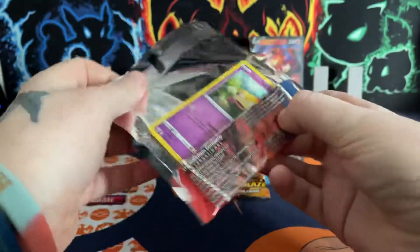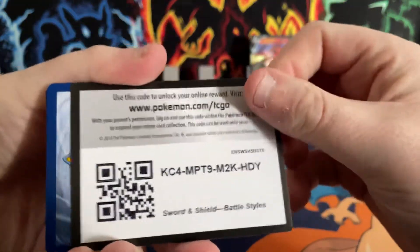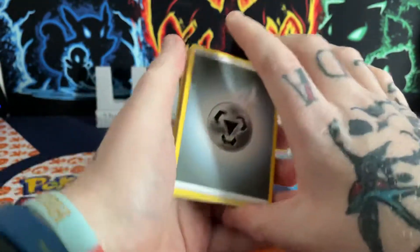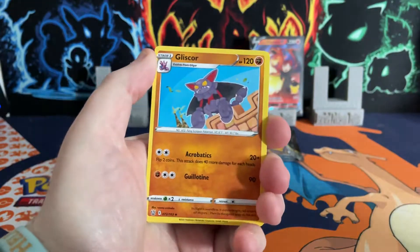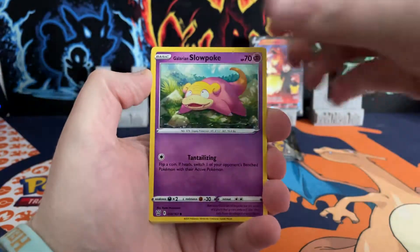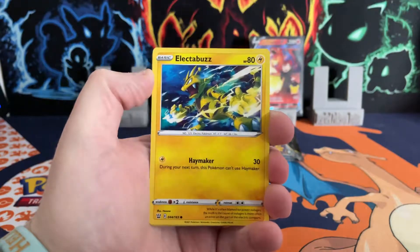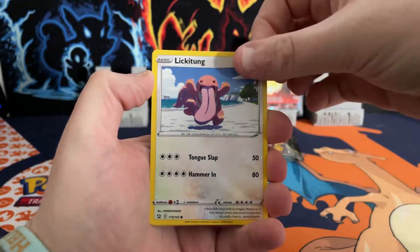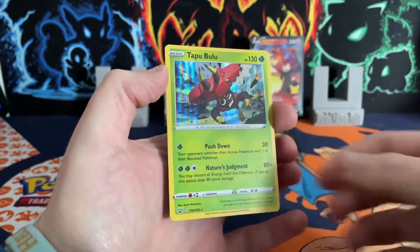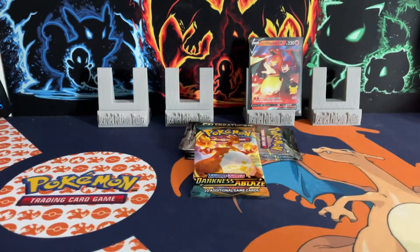Out of the other boxes we've opened, we've not had a single pull from the extra packs as of yet — oh, we do this time though. We can see the yellow code card, so we know Battle Styles is going to give us something. It's a metal energy — let's go! We got Spew, Slowpoke, and Timbur.